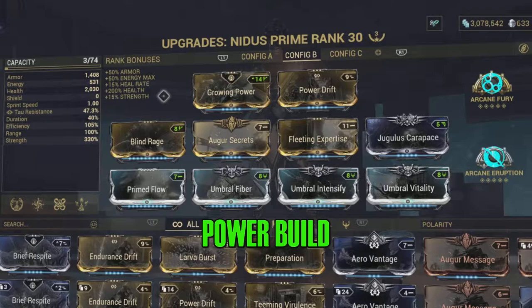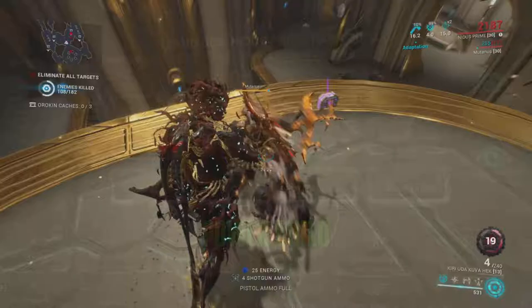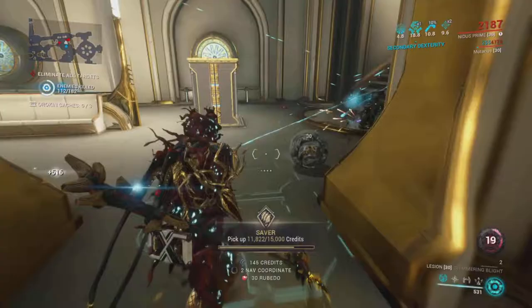My efficiency isn't the absolute best, but with Growing Power this thing can jump up to 352 percent before any of the arcane madness gets added on. Plus that's not including your Nidus stack-a-thon — it's a lot of damage.